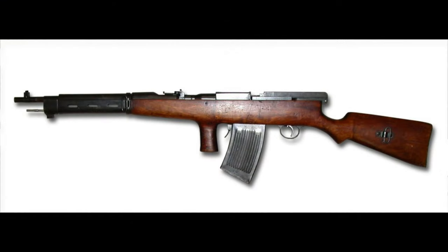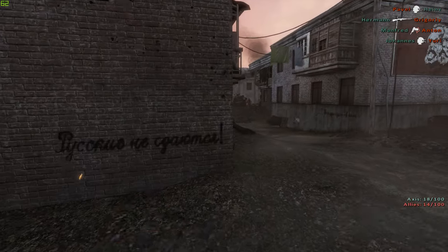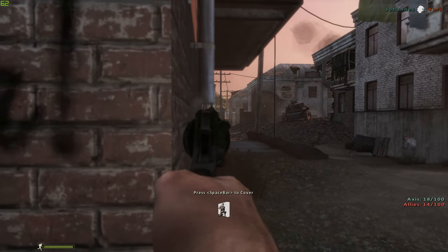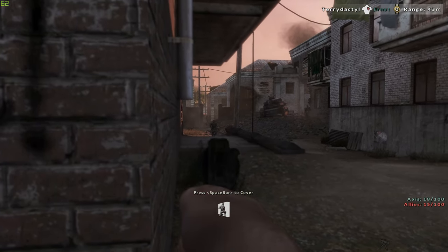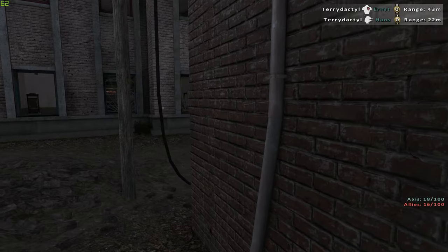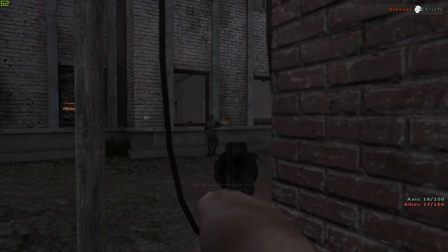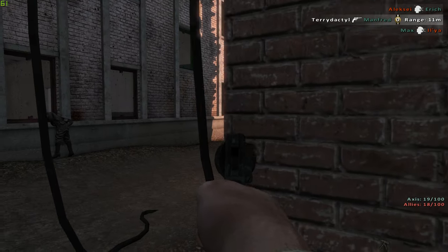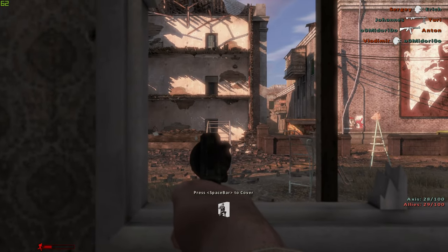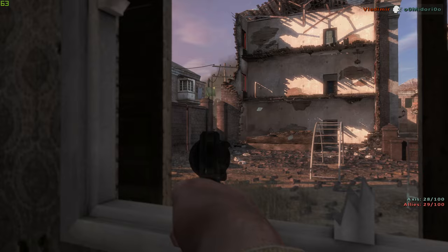Fedorov Avtomat. I had trouble finding something comparable to the BAR and the STG 44. This rifle was mainly used in World War 1 and the Winter War, but I think it saw limited use in World War 2. It was one of the world's first assault rifles and it was actually operated like a machine gun with one gunner and one person carrying ammo. The Soviets did get the BAR from the Americans and could use those weapons instead. I just can't really find out that much information about this gun during World War 2, and even in Red Orchestra 2 it doesn't even feature.